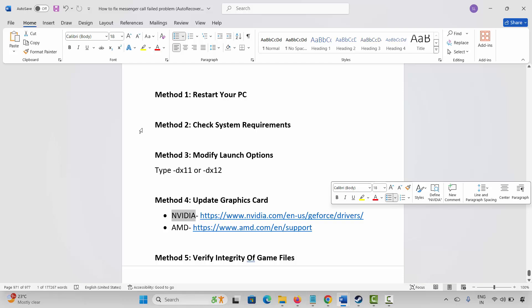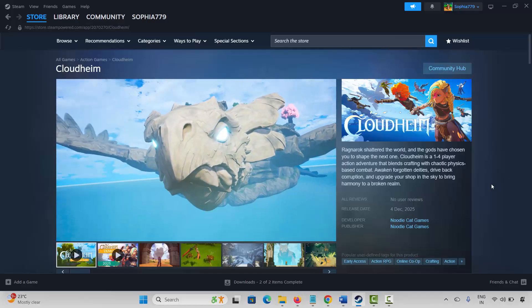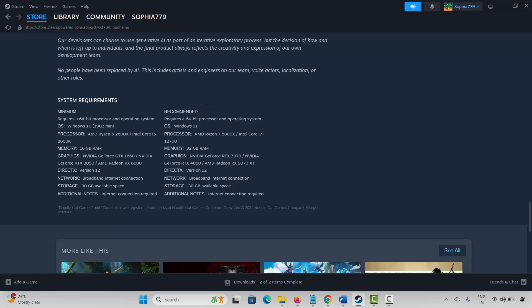If not, the next step is to check system requirements. For that, search for the game on Steam, scroll down, and you will find the system requirements to play the game. Make sure your PC has all the required specs, then try to launch the game and check whether it's opening or not.